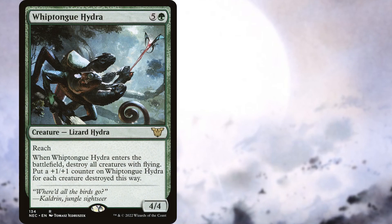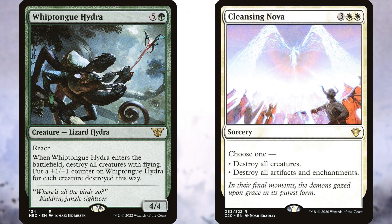We have Whiptongue Hydra to clear out annoying flyers, and Cleansing Nova as a flexible board wipe.